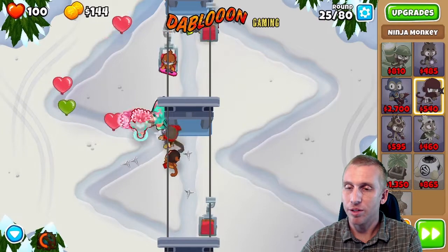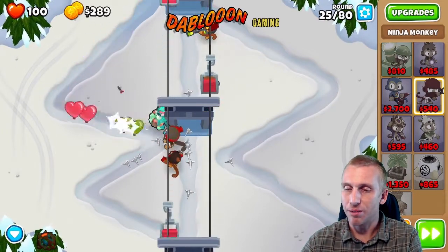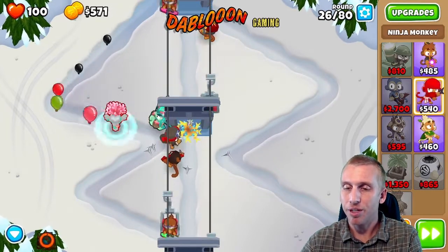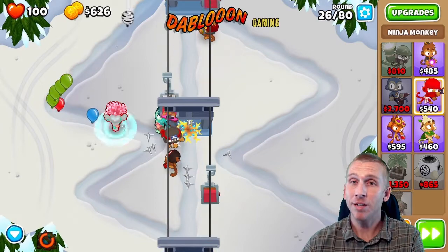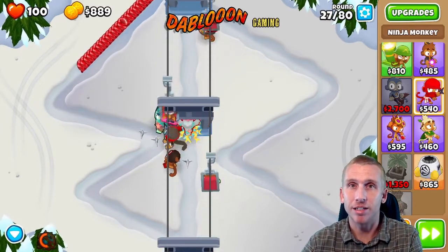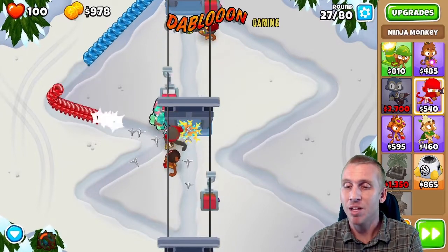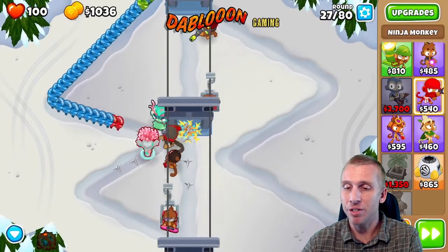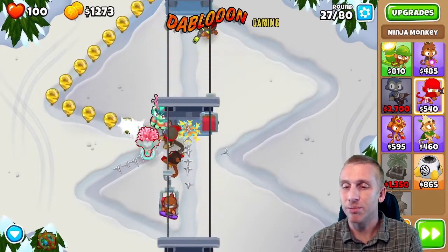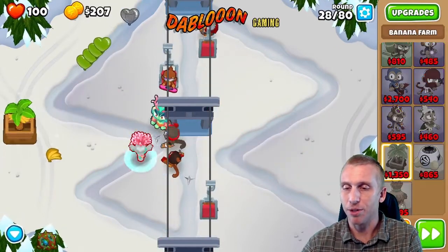We're going to get those 4-3-0 caltrops right there. Our next hurdle is level 40, but in the meantime we're going to get a banana farm so money can flow in. Before I put one down, I'll get a monkey farmer. When I play by myself I don't use monkey farmers 99% of the time, but because I'm talking and explaining everything while playing, it's hard to completely pay attention, so a monkey farmer will make this easier.